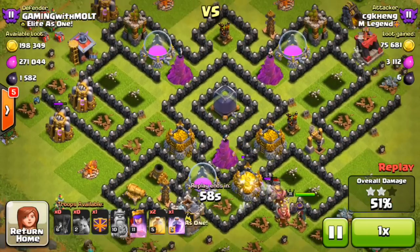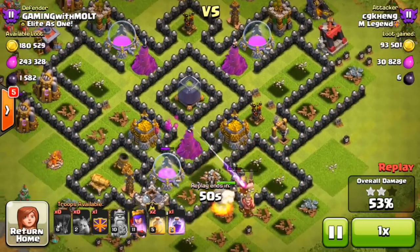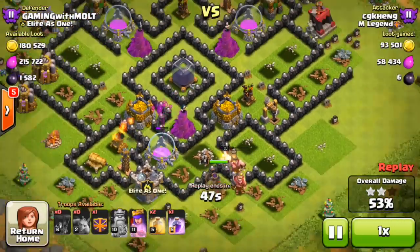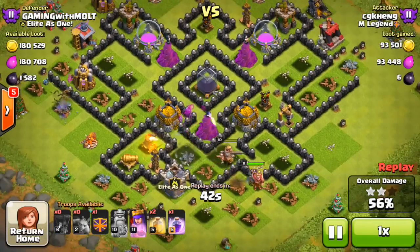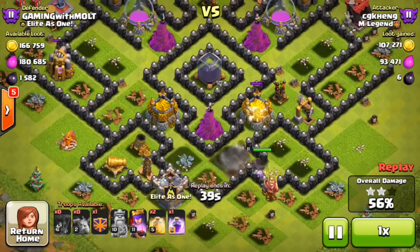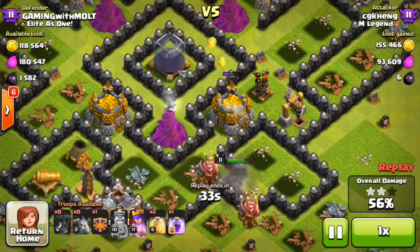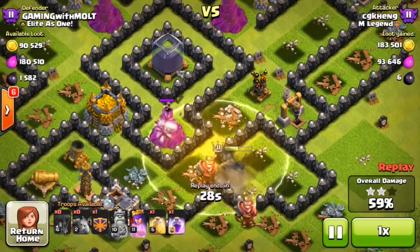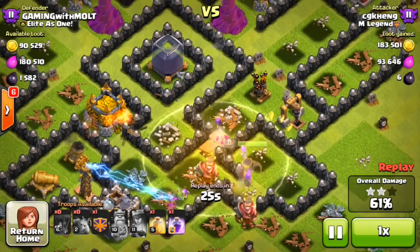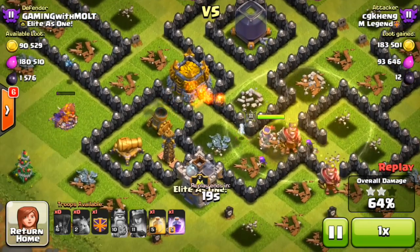I'm just trying to protect my dark elixir, which hasn't been touched yet. All the loot he's gotten so far has been from the mines or from the dark elixir drill right there. His queen is up here taking out gold — the wizard tower isn't doing focused damage on one thing, so the queen is able to very easily take out that gold. But this wizard tower is doing good damage and he does drop a heal spell and then cloaks the queen.